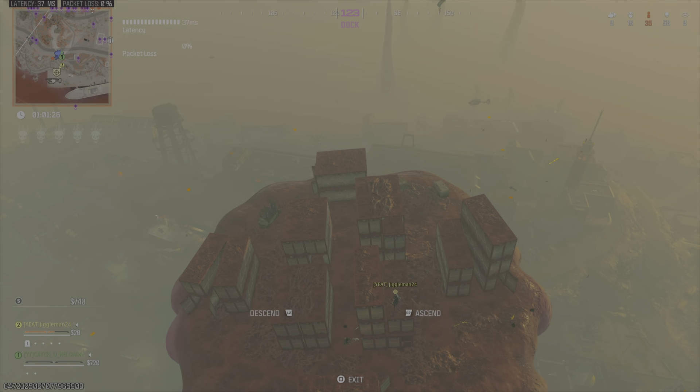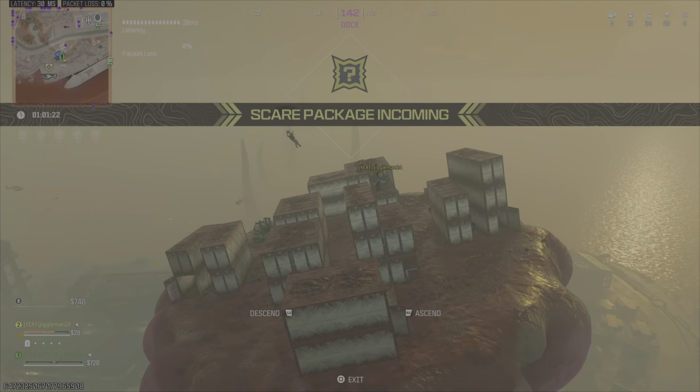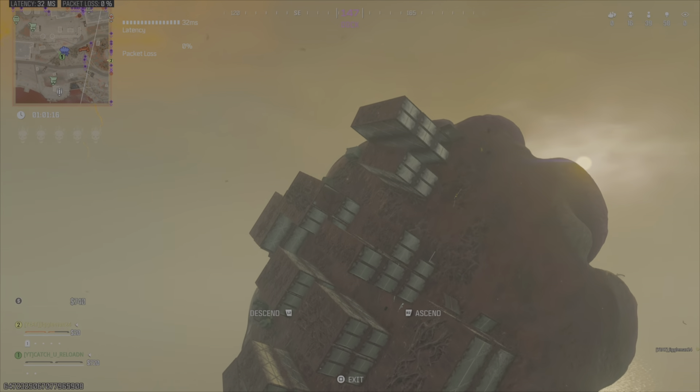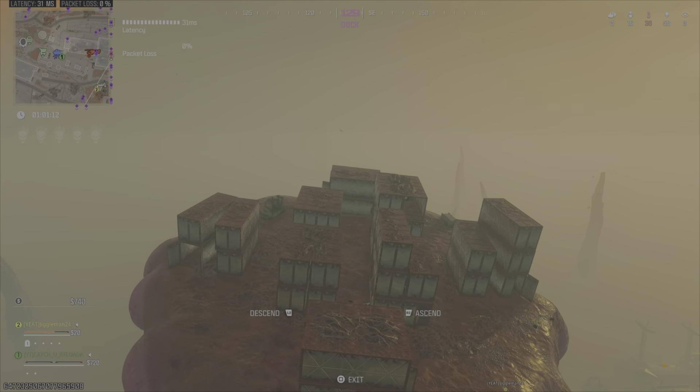What's going on YouTube, Catcher Reloading here. If you want to flip shipment in the LTM mode, all you have to do is fly towards the headquarters or the water tower and you can do it just like that. It is absolutely broken and hilarious. Make sure you descend towards it and then start spamming X.